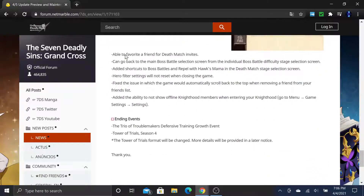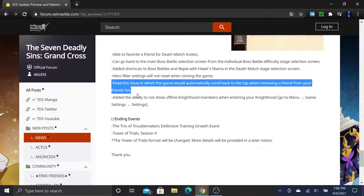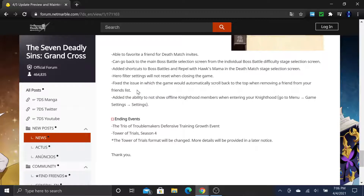Able to favorite a friend for deathmatch invites. You can now go back to the main boss battle selection screen from the individual difficulty selection screen. Added shortcuts to boss battle and repel with Hawk's Mama in the deathmatch stage selection screen. Filter hero settings will not reset when closing the game. Fixed the issue where the game would automatically scroll back to the top when removing a friend — that was pretty annoying quality of life fix, but welcome nonetheless.